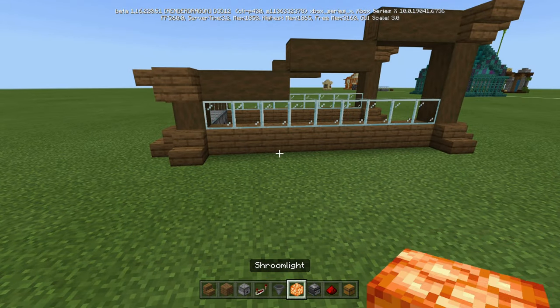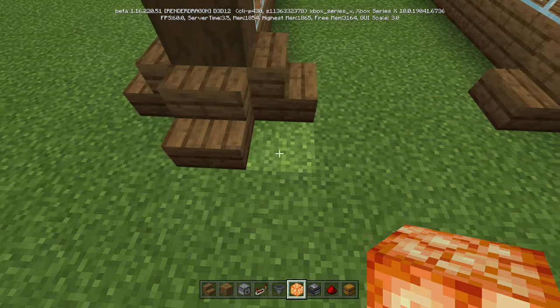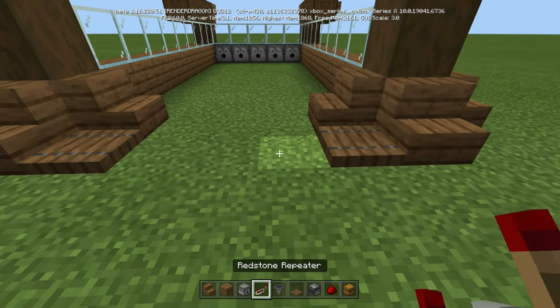Now what we can do is take our shroom lights and put them in the corners, right next to the stairs. Do that all the way around. Now on top of all the shroom lights, we're going to put spruce trapdoors.